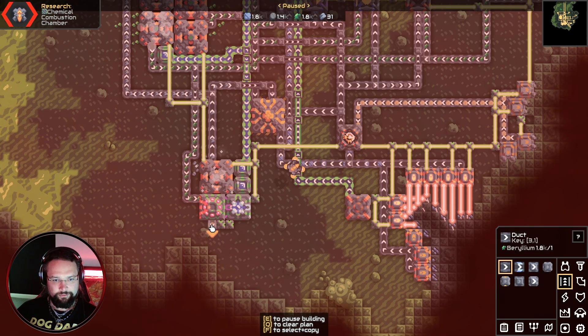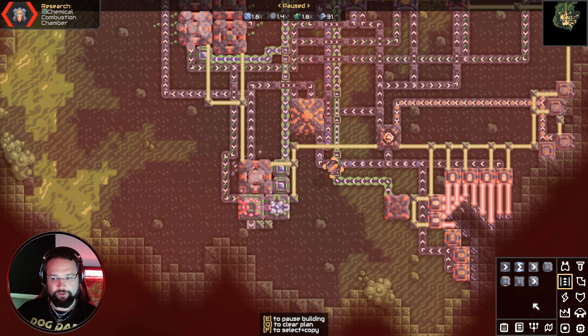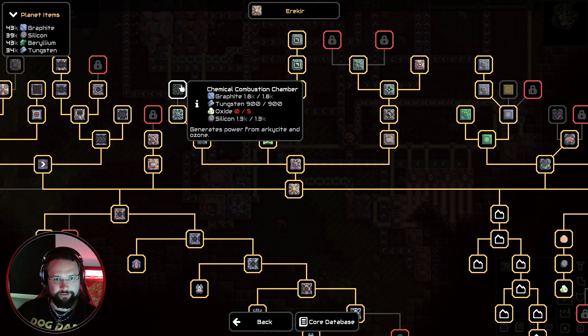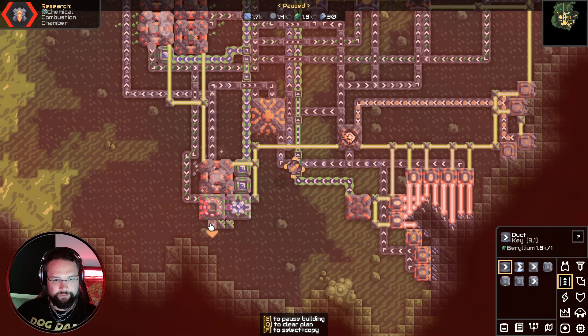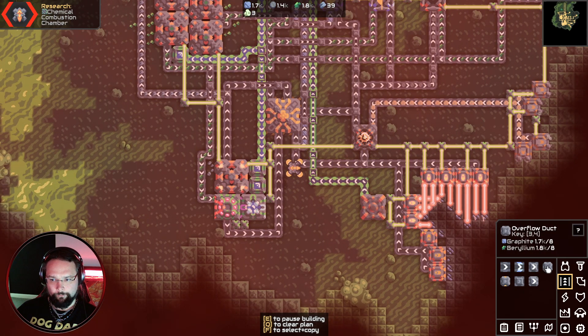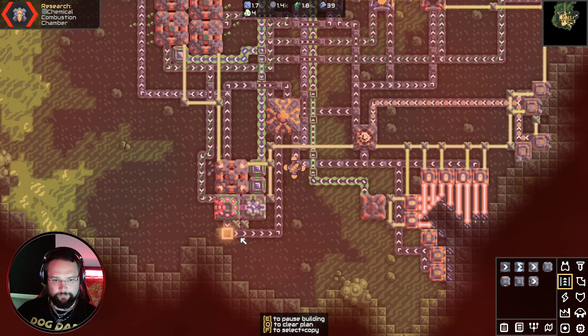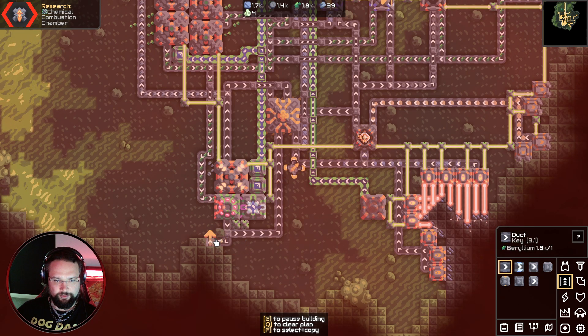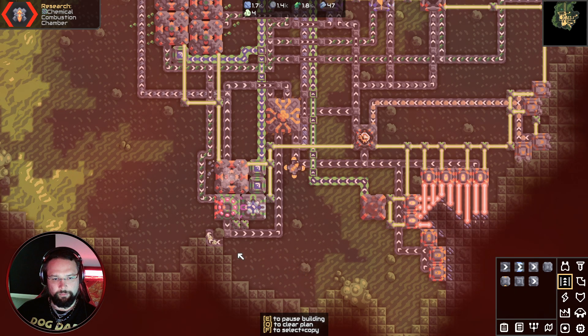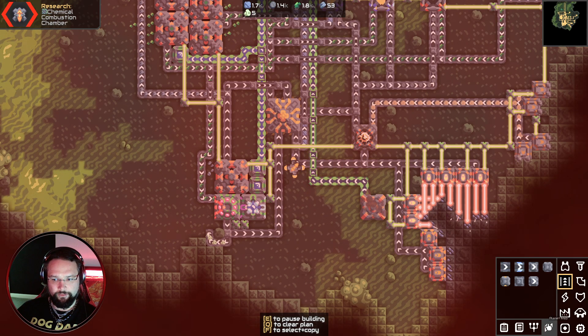I don't know what I need to do with oxide — oh, we need a chemical combustion chamber, which I'm pretty sure we're going to need to research. We need five oxide to be able to get this to work; it generates power from oxide. Let's get this going, and we'll have an overflow duct go in there. There's the five oxide that we need.